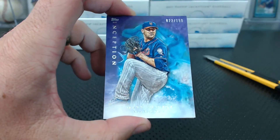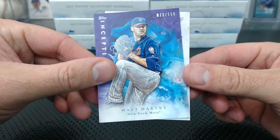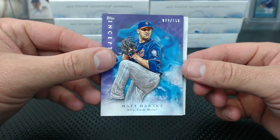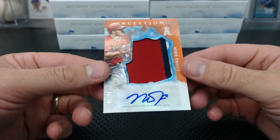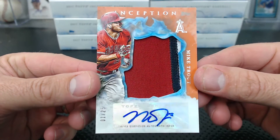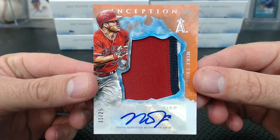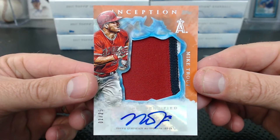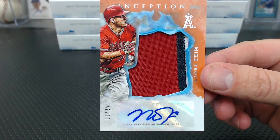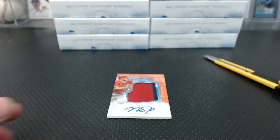We have a purple Matt Harvey, 22 of 150 - 22 is Landshark. And... oh, it's a Jumbo Patch Auto. Oh my God, look at that card. One of 25, Brandon L - Mike Trout. Orange Jumbo Patch. Oh my gosh. Wow. We've had two Trouts tonight. Look at that freaking card.